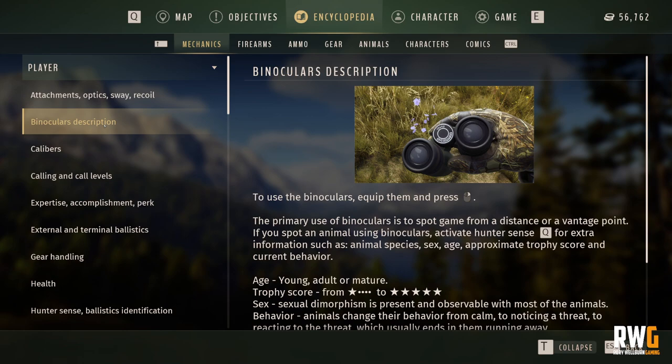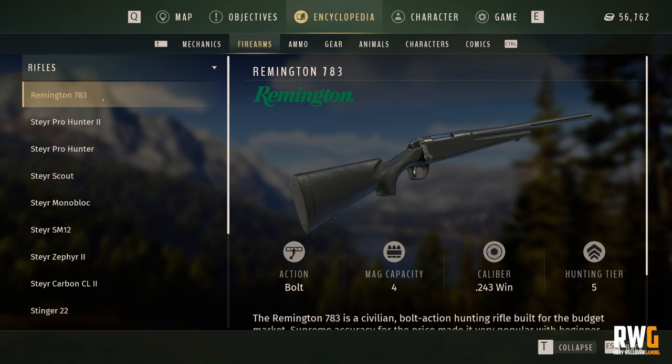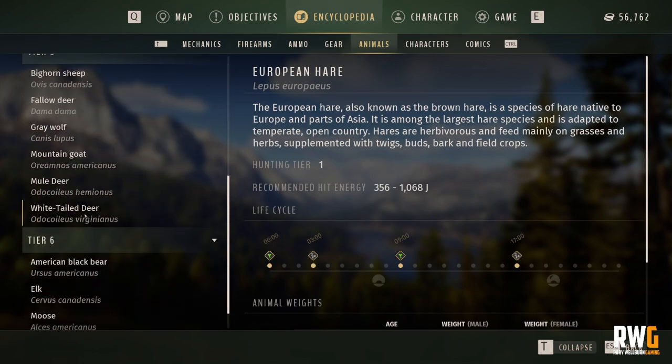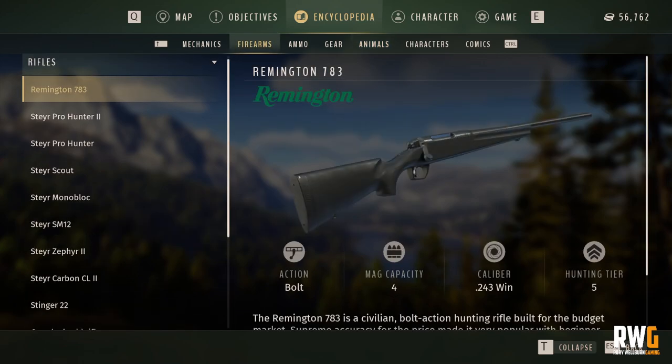Looking at calibers — the firearms start with a Remington 783, a bolt-action .243 Winchester. This is a hunting tier 5 rifle. A lot of people get confused matching the hunting tier of the rifle to the hunting tier of the animal. For example, the whitetail deer is hunting tier 5 — but a tier 5 rifle doesn't necessarily work just because the tiers match.